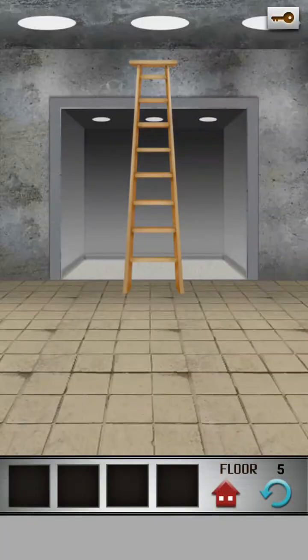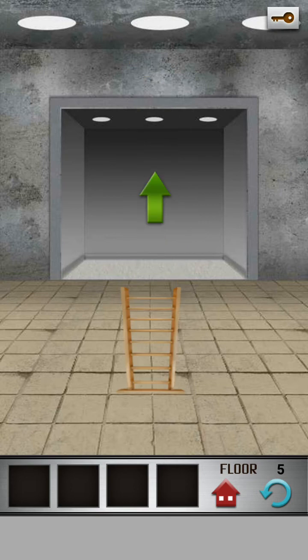On the next level there's a ladder. Before the ladder you can't go to the left. You gotta flip your phone to yourself — flip it this way — and it's open.